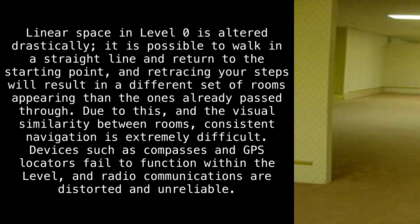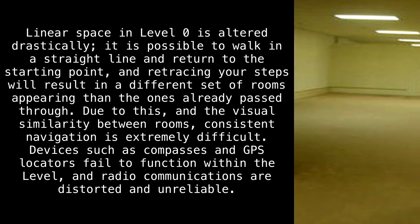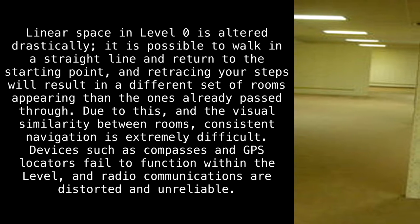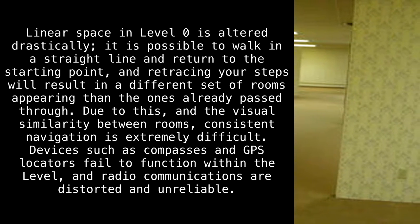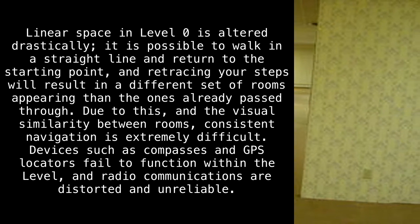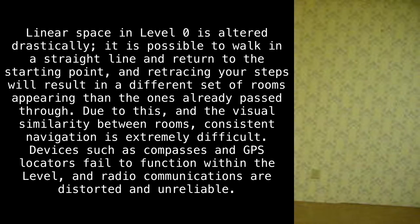Linear space in Level 0 is altered drastically. It is possible to walk in a straight line and return to the starting point, and retracing your steps will result in a different set of rooms appearing than the ones already passed through. Due to this, and the visual similarity between rooms, consistent navigation is extremely difficult.